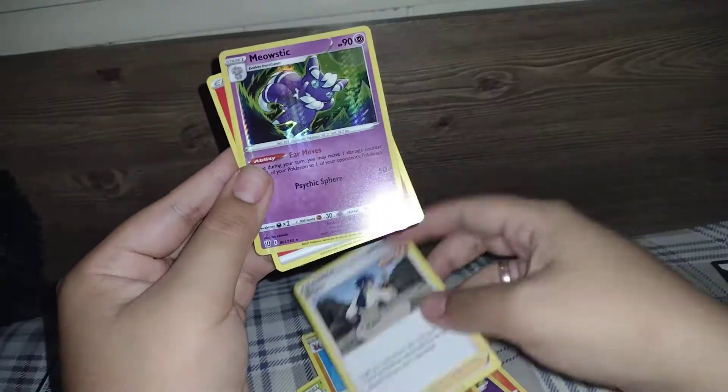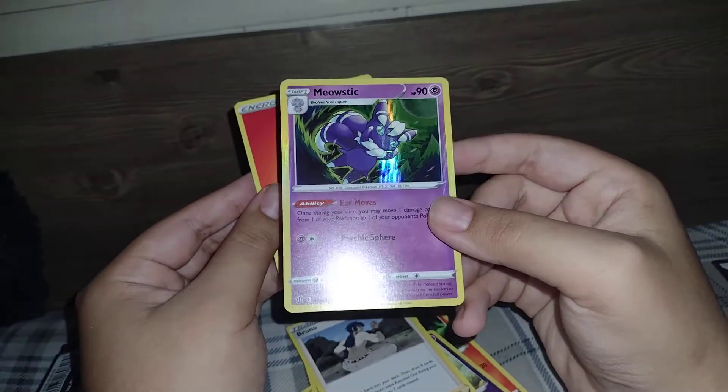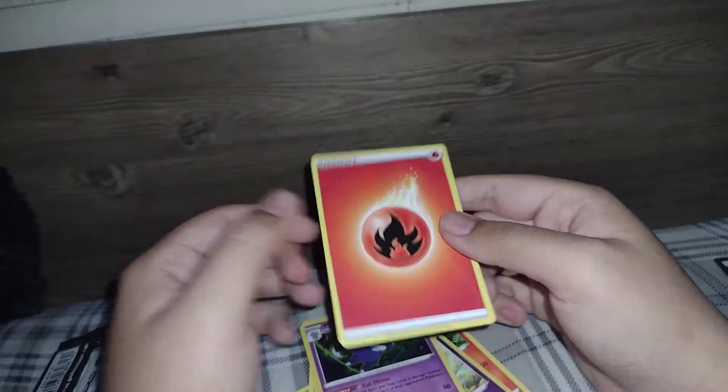A Bruno. Ooh, got a holo card which is a Meowstic, and a Fire Energy.